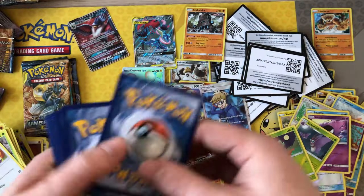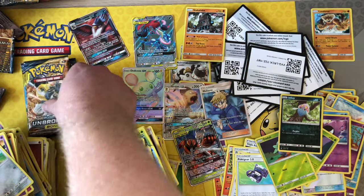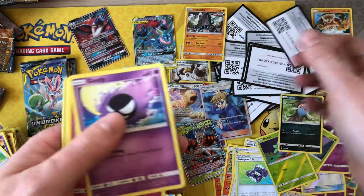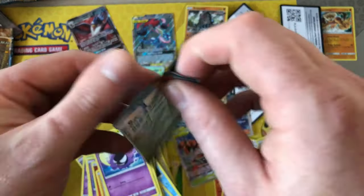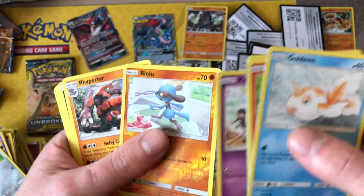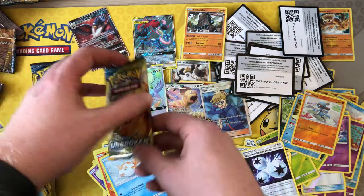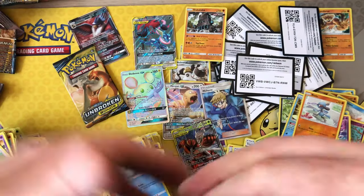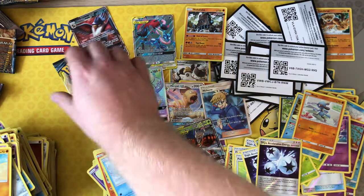Green energy — no, no, no — come on, let's get one more! Got Inkay reverse — nothing else worth pulling out there. Four packs left. Got another green — Poliwag reverse and another Guzma's Grandma, nice. Two more packs left — wish me luck. Triple Acceleration Energy reverse, and then nothing else worth pulling out there.